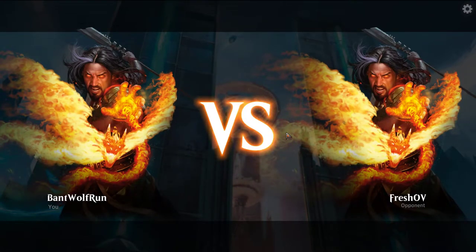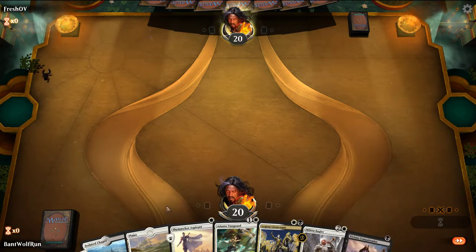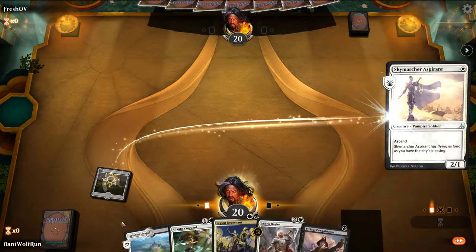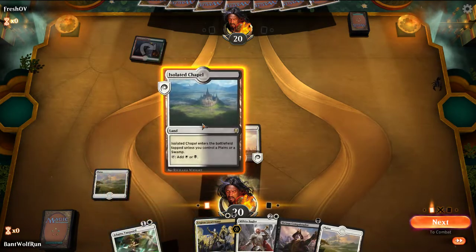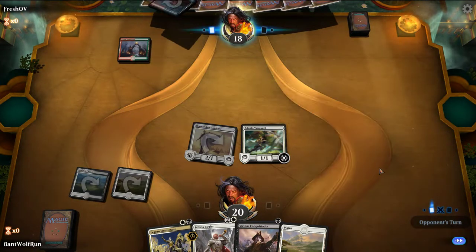Fresh opener — keep. Aspirant into Vanguard. We didn't check if we're first or second. Depending on how the opponent plays, if they're on a weenie deck we'll play the Conquistador for the 2-toughness. If we need to be aggressive, we'll put out the Aspirant. Actually we can't play Conquistador on one — we have the tapped land for black. This looks like Guildgates — might be Gruul actually. They usually play two Guildgates in that build just to hit with Chain Whirler. Vanguard survives Goblin Chainwhirler's ping if it is Guildgates.